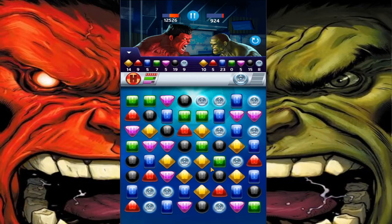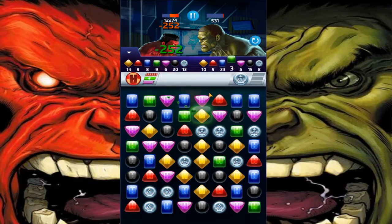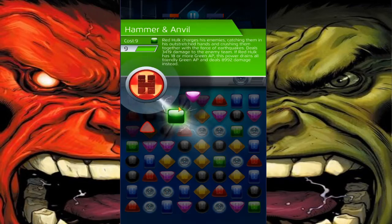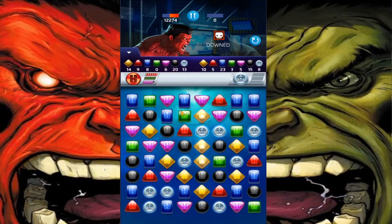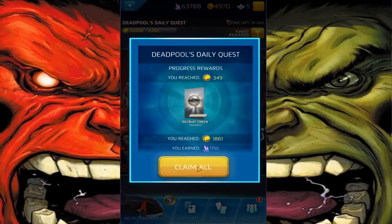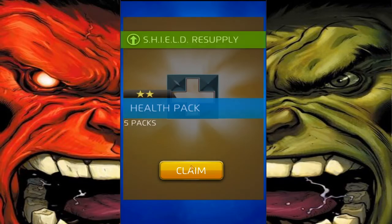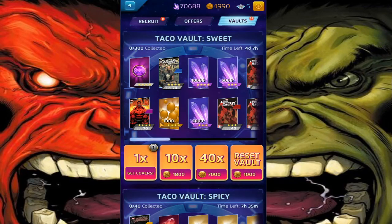Let me see. All right, let's kill. That was kind of slow. GG's. Let's open that token — I don't really care, let's open all our tokens. We're almost done champing all of our four-star Star Wars stars. That was the goal, that's the plan.